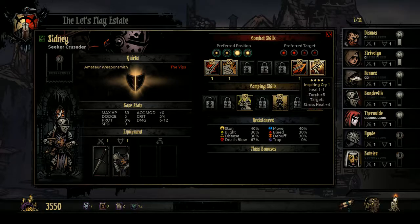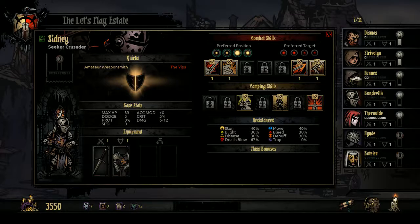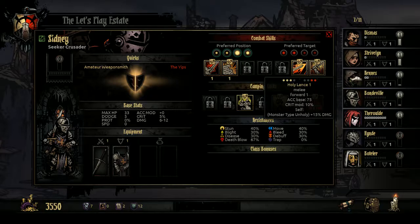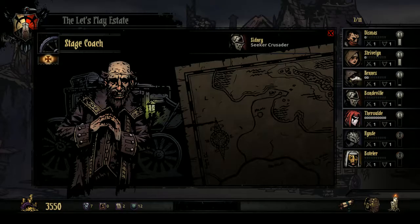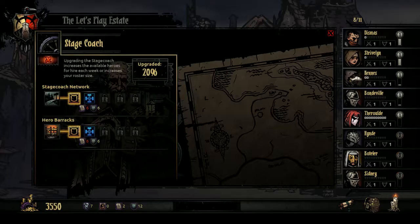The Crusader's camping skills are Pep Talk, Stand Tall, and Zealous Vigil. We could do a lot worse. Let's bring him in. We can't upgrade anything in the Blacksmith, the Guild, or anywhere else. This is why I was going for the easier dungeons originally — if anything, the last run was an example of why you always bring a healer.